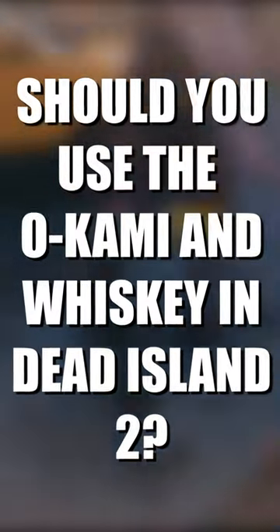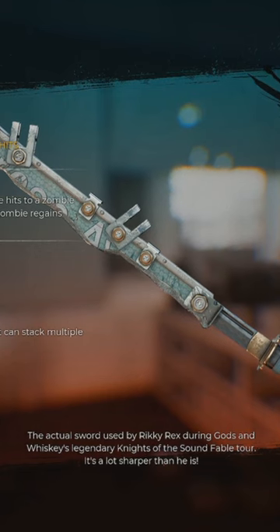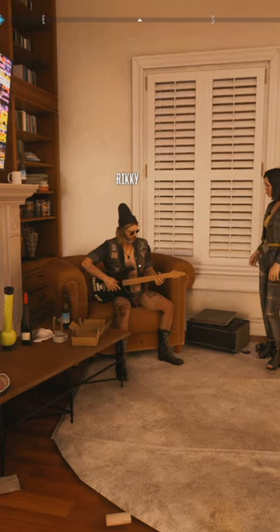I've been playing around with the Okami and Whiskey here in Dead Island 2. The Okami and Whiskey is a unique katana that you can get by doing a side quest for Ricky here in Beverly Hills.